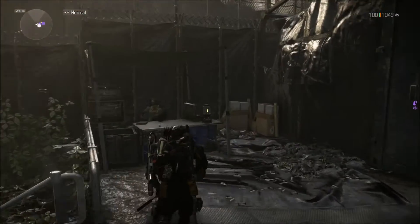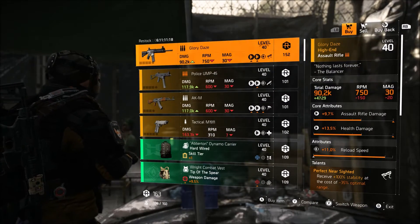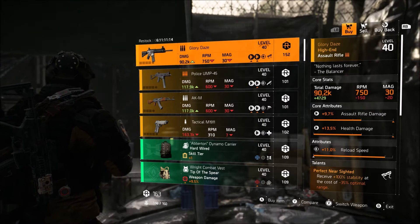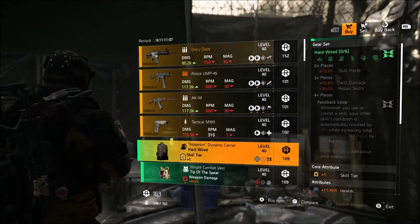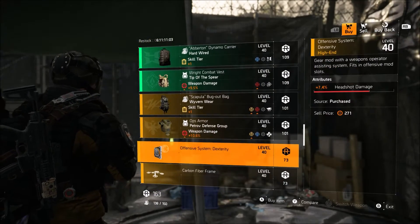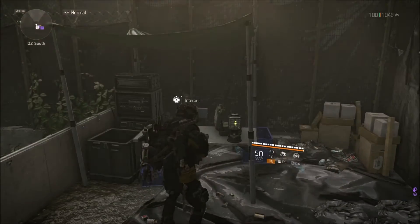Next up is going to be DZ South. This week she's selling the Glory Days. This one has pretty low stats, but if you need it then obviously pick it up. I'd wait and try picking this up when it's for sale in the open world areas, or farm loot allocation assault rifles. Overall, they're not really selling anything interesting at DZ South.